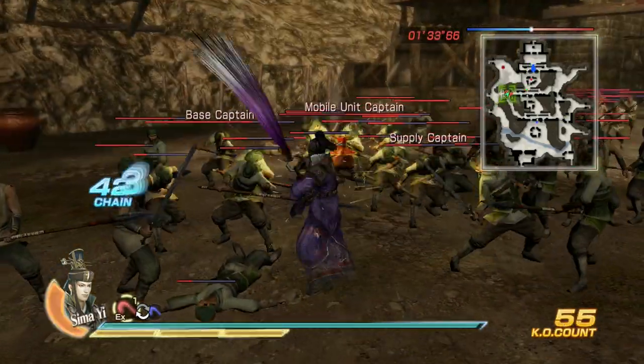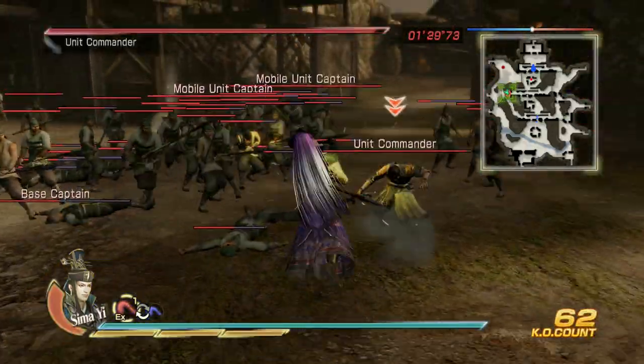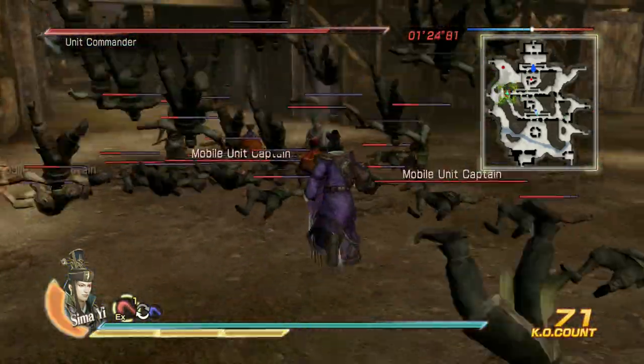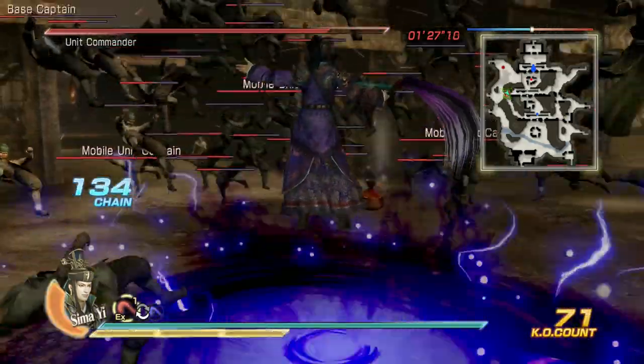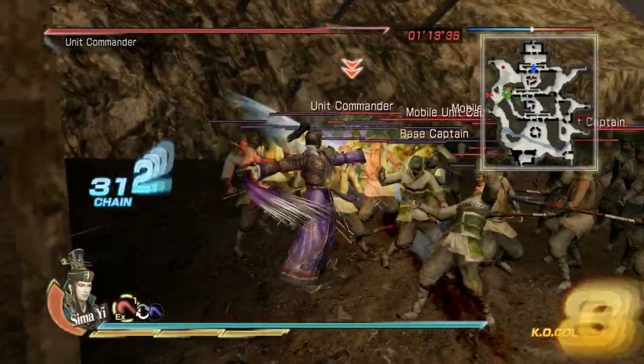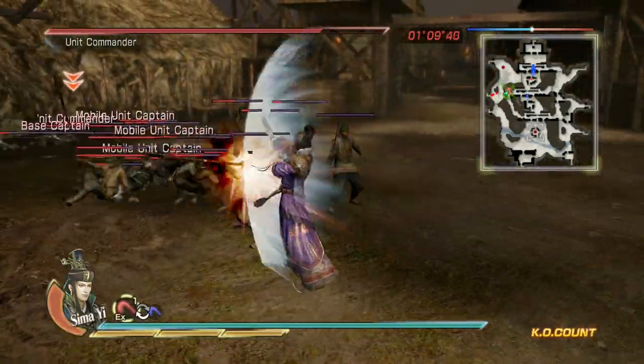Charge 5 is a giant orb attack, and when pressing triangle again Sima Yi levitates and takes surrounding enemies to the air with him. Do note that Charge 5 is considered a launcher, so it follows the don't-double-launch rules. Charge 6 has Sima Yi let off two multi-hitting small orbs that travel in a U shape.